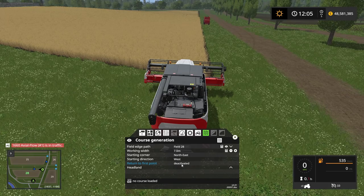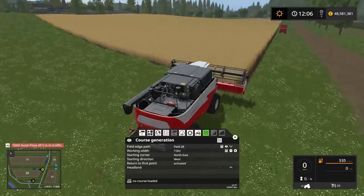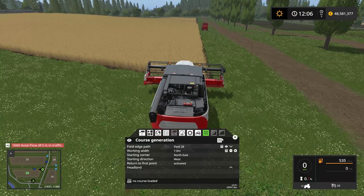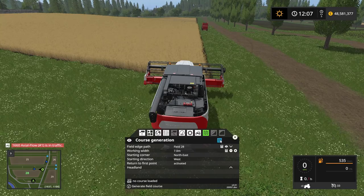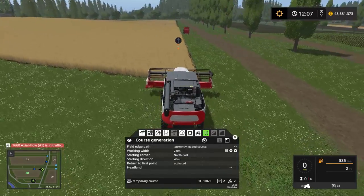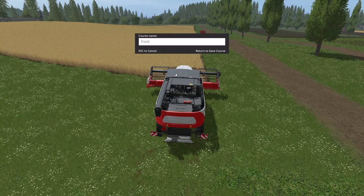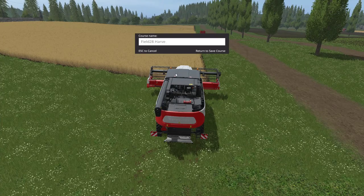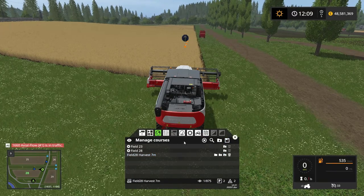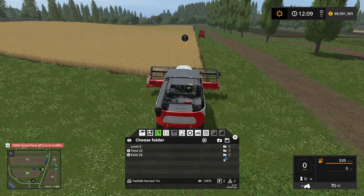We do want to return to the first point. We don't need any headlands for this field - there's plenty of room for the combine to turn around. We can generate the course and you can see the combine harvester is going to start right in front of us and stop right in front of us once it's done. Let's save this course as field 28 harvest 7 meter and put that into the field 28 container.